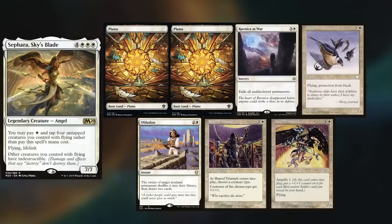Hey gang and welcome back. In today's game, we're taking out our secret Santa decks for a spin again, and I've changed up my commander. This time I'm playing Sephara, keeping Ravnica at War, Dusk Rider Falcon, Oblation, Shared Triumph, and Aven Warhawk.